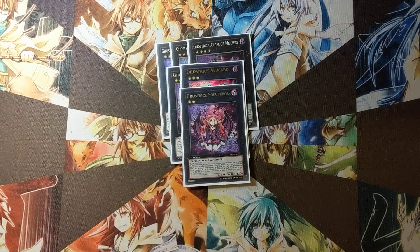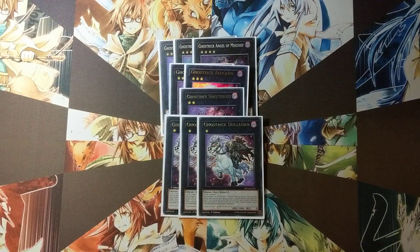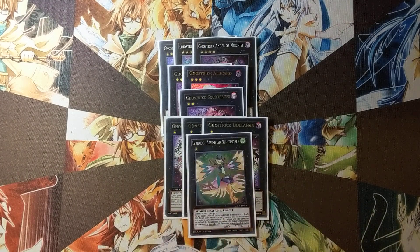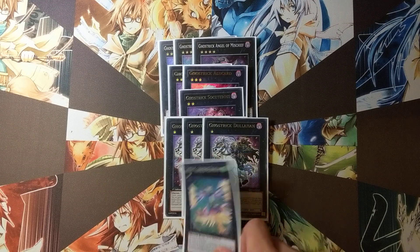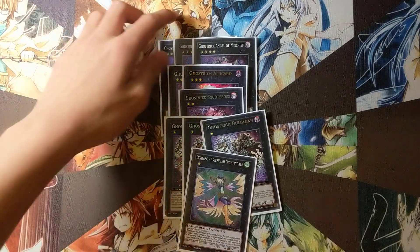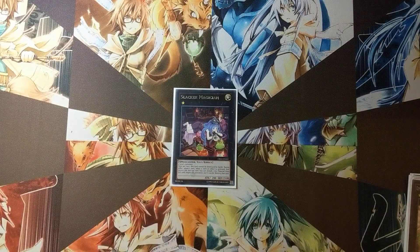One Cute Boss that you can make with your Dahl or Witch. I don't make it that much — it's actually not that good, but it's there to make Mischief if you have to. Three Dullahans because they help you get over big monsters and help you make Mischief again. All of these make Mischief so you have to play them. One Lurlusk Assembled Nightingale because Bray helps you get more level 1s on the field and swinging over and over directly is fun. One Slacker Magician for stalling.